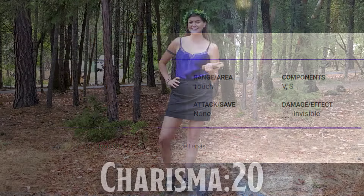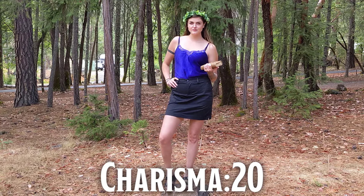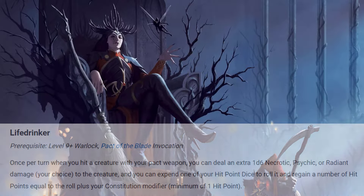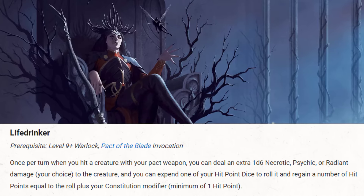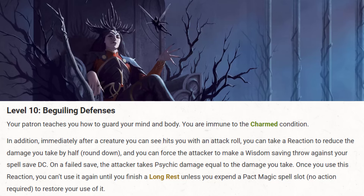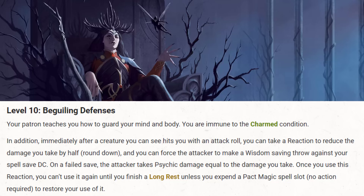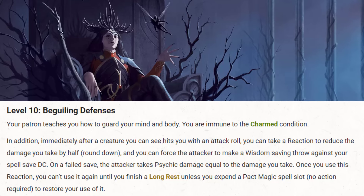Level 9, Warlock 8: we get our Charisma buff, going to 20 Charisma if we started with 17. Level 10, Warlock 9: we pick up Life Drinker — an invocation that lets us deal extra damage and sometimes heal ourselves. Level 11, Warlock 10: we get Beguiling Defense. The thing about going Pact of the Fae Warlock is our defense is really covered, so every decision has focused more on getting more offense going.